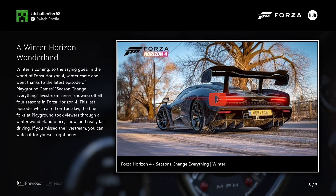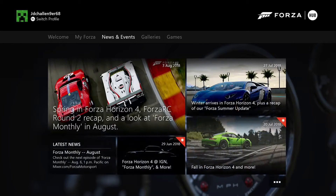And a Winter Horizon Wonderland — winter is coming, and the same goes in the world of Forza Horizon 4, which will come thanks to the latest episode of Playground Games. So it looks like in Forza Horizon 4 you're basically going to get Winter in this game now. Because in Horizon 3 you couldn't get Winter. But apparently in this game you're going to get Winter, which is great news. I can't wait until they bring out the Winter season — it's going to be brilliant.